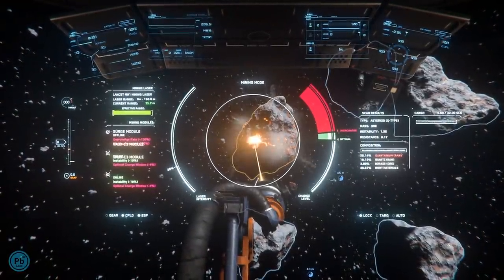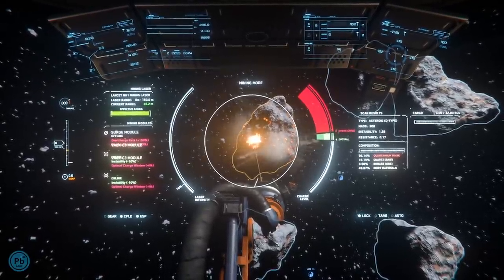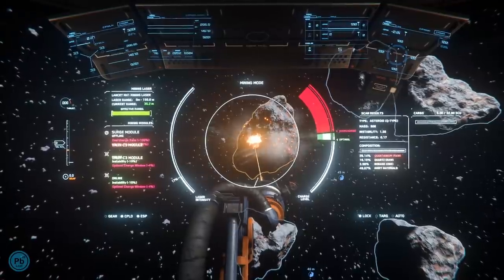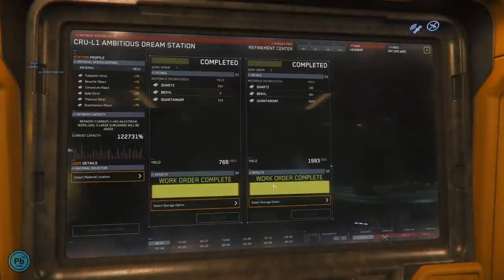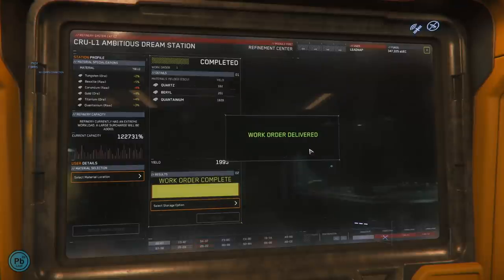Now, rinse and repeat. Once the job is done, the refinery holds it for you, so there's no need to go in and claim the cargo right away. Ideally, you're going to run seven to eight of these jobs to fill up something like a Taurus to take to the market. You can download them when done to the ship, but you never know if the hangar will mess up, empty the ship, lose it. Just leave the completed jobs in the queue until market day. So after a few days of mining and a day or two of refining, you now have enough SCU of end product to fill your cargo ship.